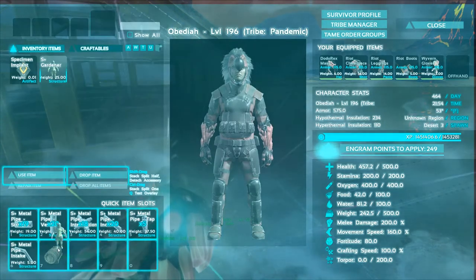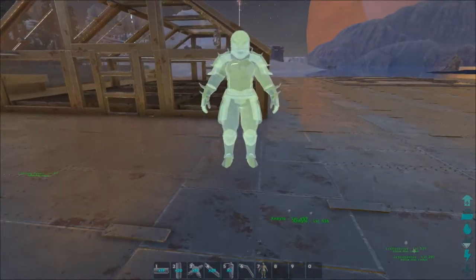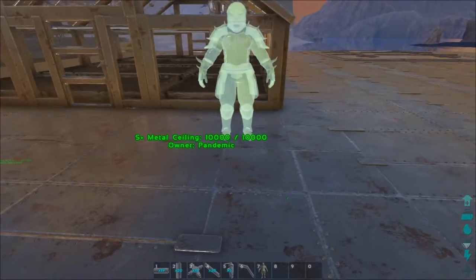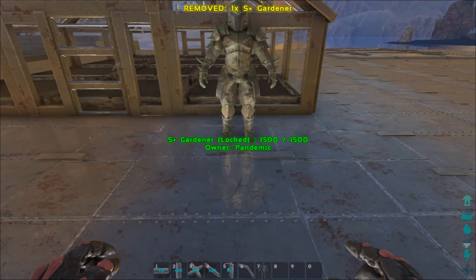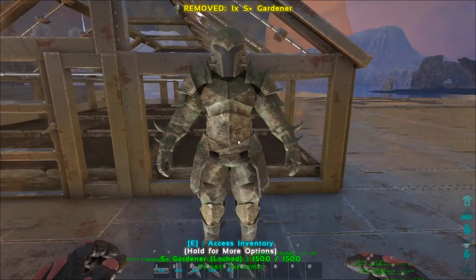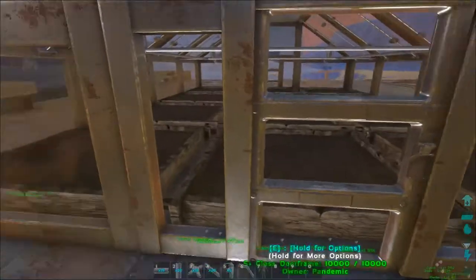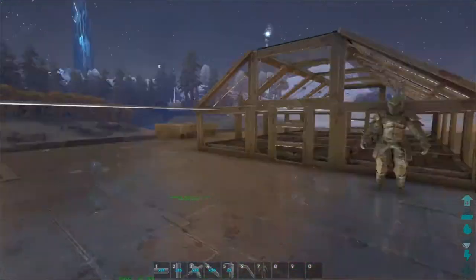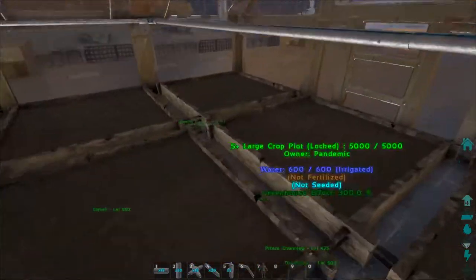You can put preserving salts in his inventory to make the crops last longer. This guy comes with the Castles, Keeps, and Forts mod. I'll put him here by the door — bam, look at him go! He's got a nice big inventory of 300. Now all that remains is to put the seeds and fertilizer in there, which we should have plenty of at this point.